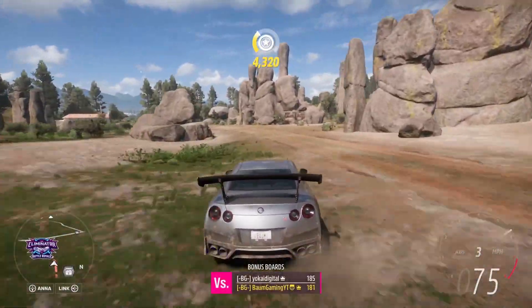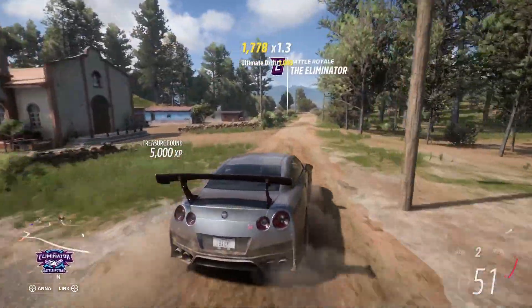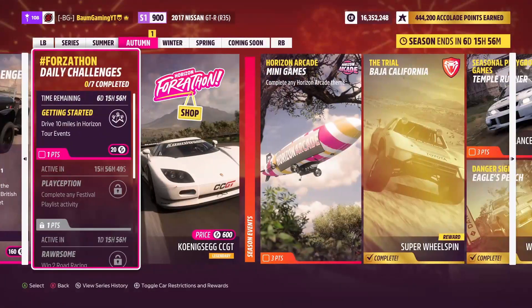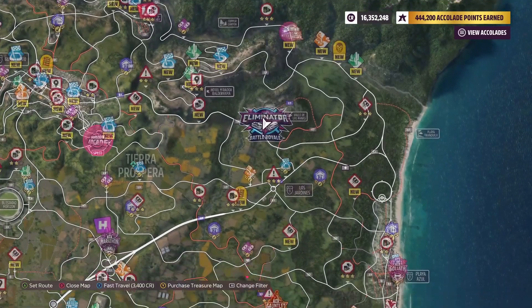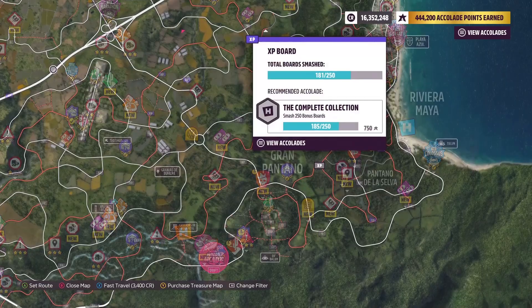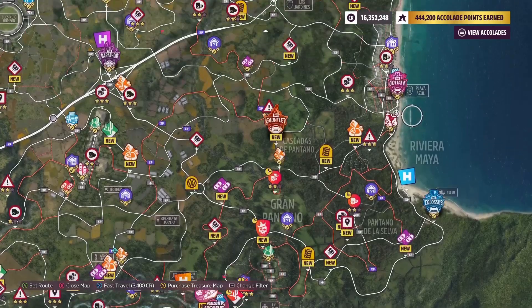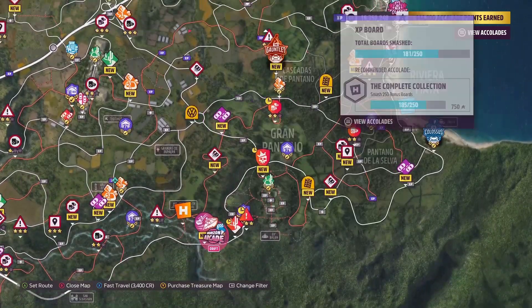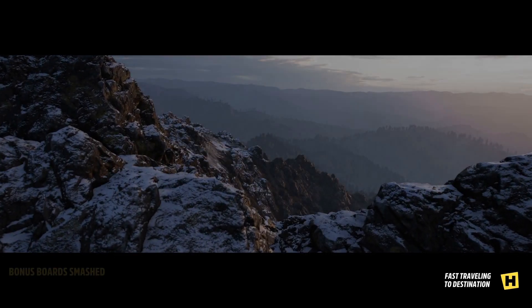We have one more thing to do for our video here, and that is the photo challenge. Jumping into that — we need to jump into the '99 Ford Racing Puma and take a photo in La Selva. I think La Selva is just anything down here in this area. I think I have the Racing Puma — I'm not 100% sure. We'll jump down there and take that photo.